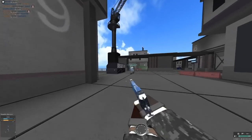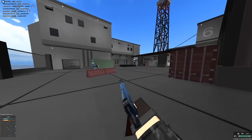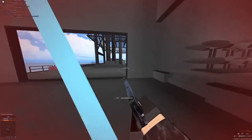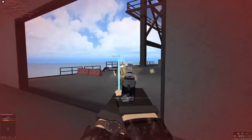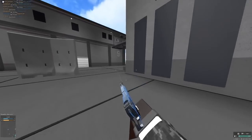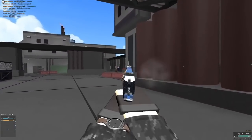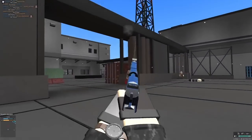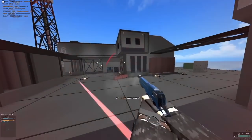Next up we have the Desert Eagle XIX. You would think this wouldn't be a panic secondary, and the L5 isn't much of a panic secondary compared to this. But because it can one-shot without it being a headshot, it is basically a panic secondary. This is my most-kill secondary, and I can rely on it to actually kill people up close when my primary is out of rounds, or when I want a close-range one-shot. And if you're hip firing, you can expand this thing pretty hard and still be pretty accurate with it.